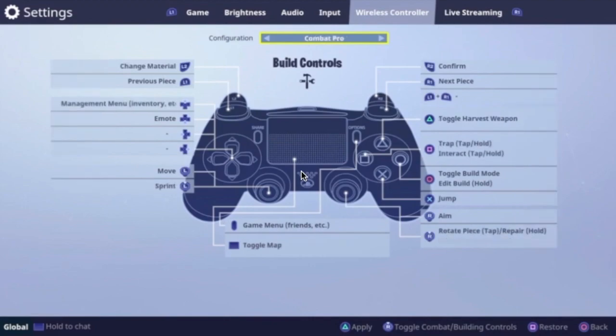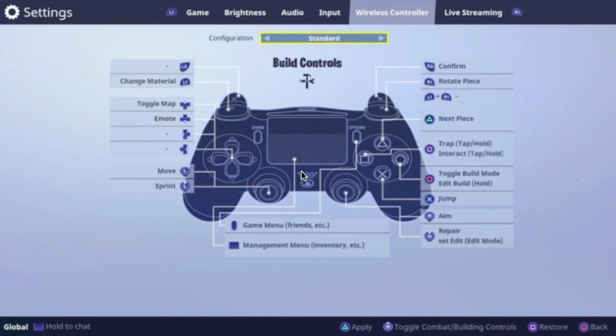There are literally different settings you could change it to if you want to get comfortable with any new ones. There are obviously easier ways to build, easier ways to fight, easier ways to do everything — or just keep the Standard. What I did right there: go over to Standard, click the Triangle button because that is to save it. As soon as you save it, it's gonna pop up with that little notification right there saying 'Save,' and you're ready to go play some Fortnite.